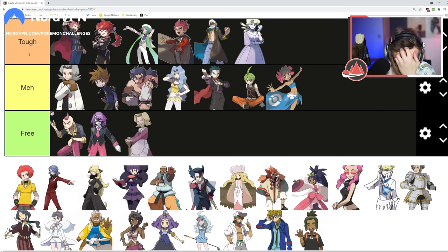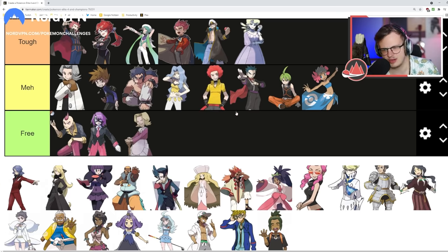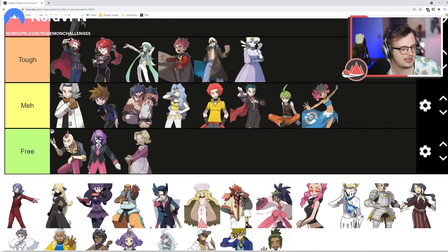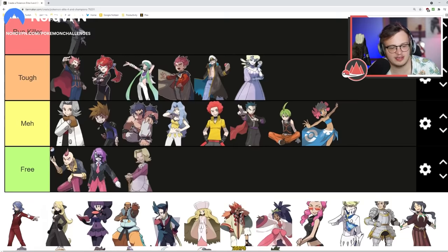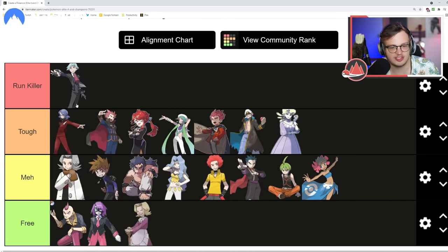Flint has pretty different teams between Platinum and Diamond/Pearl. Both teams are actually pretty tough. His Diamond/Pearl team has no Fire types which actually adds type diversity and complicates things. Water types are abundant but some of his pokemon can pop off — I see him somewhere in Meh. Lucian is Tough — you need to prep pretty hard, and the problem is Cynthia comes right after. Lucian sits at the top of Tough; he needs a lot of coverage and you can't sweep with one pokemon because Bronzong, Gallade, or Girafarig will wall you.